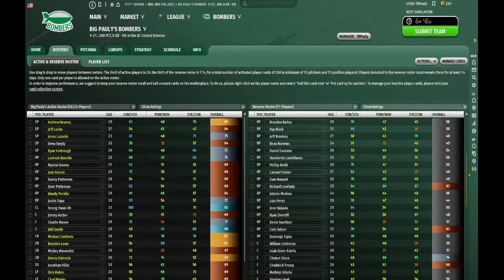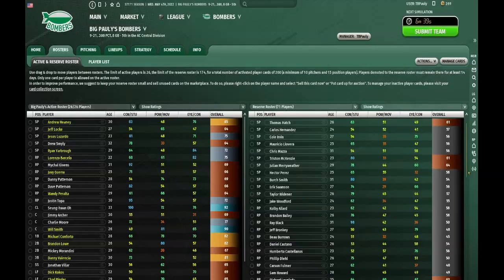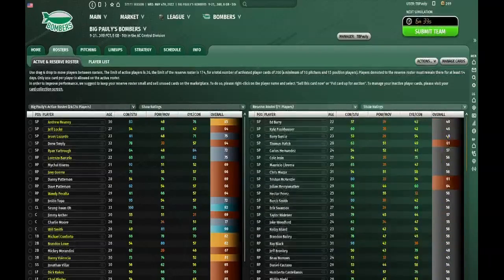We have 71 players in reserve and no one has hit the pine. Eventually I'll have to sell off some players. I'll just sell off players with the most value if we get to a point where my reserve roster is full and everybody's on a collection mission — I would just sell off what would get me the most profit. This year we're doing things at a leisurely pace. We are not partaking in the auctions. We're just building a reserve with collection for the purposes of getting cards through collection missions.